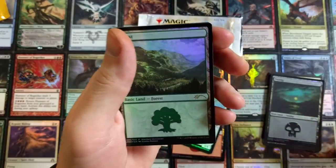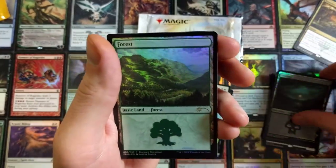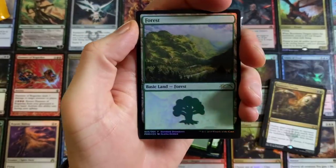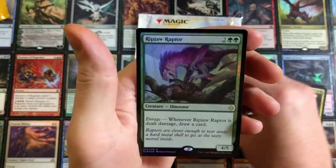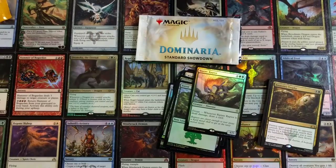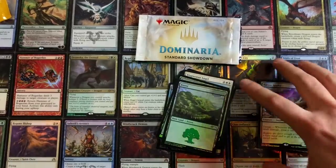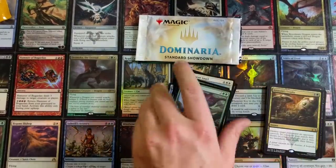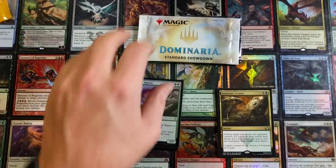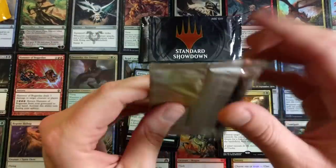I keep messing up my piles — this is cringe-worthy, I apologize. If you're still watching, punch the like button and thank you for watching. Forest all up in it and a foil Ripjaw Raptor at the end — that's just a solid pack right there. That is a sick, sick pack. Oh my gosh, I am sweating — what's going on? Dominaria Standard Showdown — this is too much excitement.